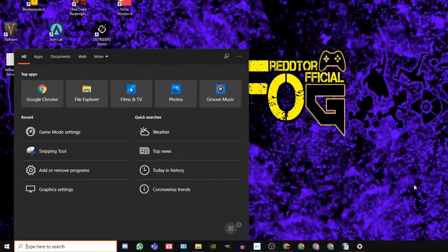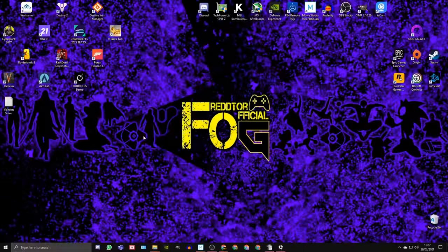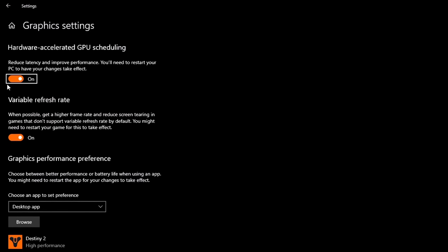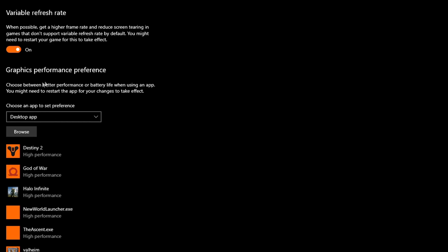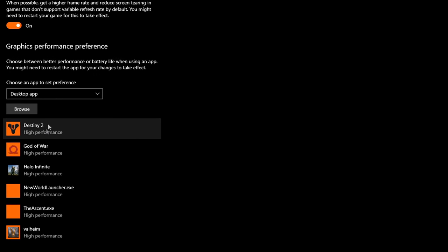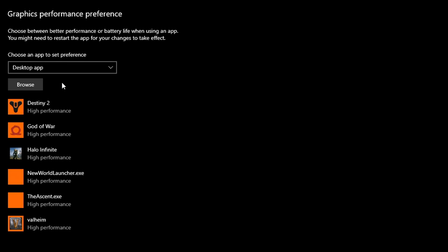Step 4: Navigate back to the Windows search bar, type in graphics settings, and click the icon. You should see an option for hardware accelerated GPU scheduling — this needs to be set to on. If it wasn't already on, you will need to restart your PC after enabling it. Once that's done, navigate down to graphics performance preference and add Lost Ark to your graphics performance list. To do this, you'll need to know exactly where your game is installed and add the game's launch application to the list.